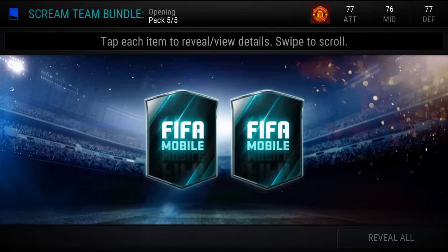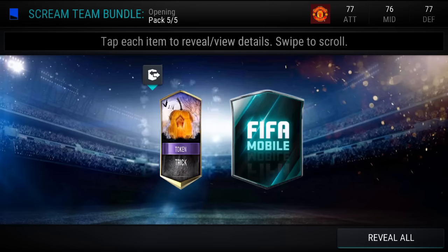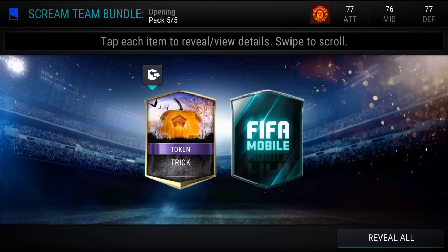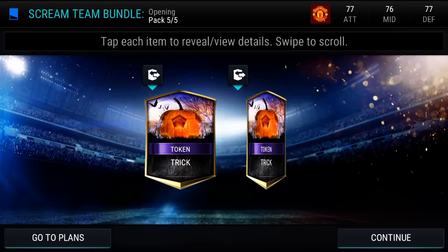The topper — 2 gold or better Scream Team items. This is the chance to change everything. Let's go with this one first — boom. This is a Trick Token. That's actually not that bad — we can use that in the plans. And for the other one — boom — another Trick Token.